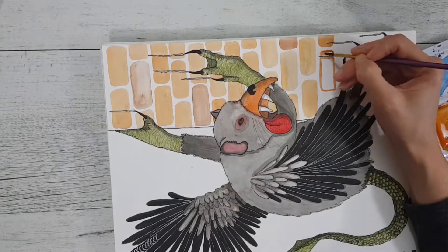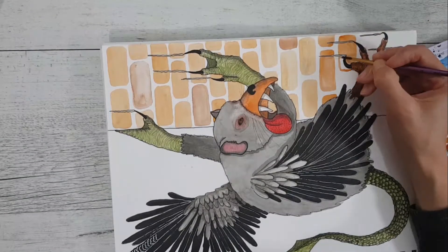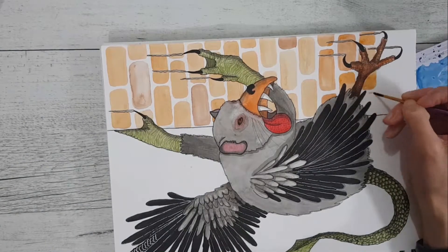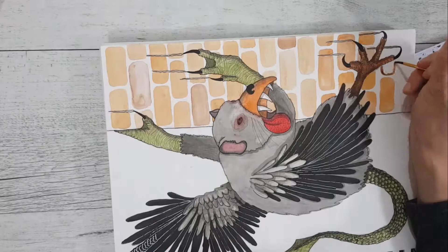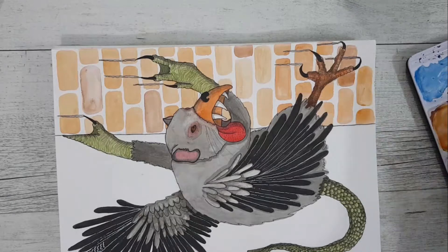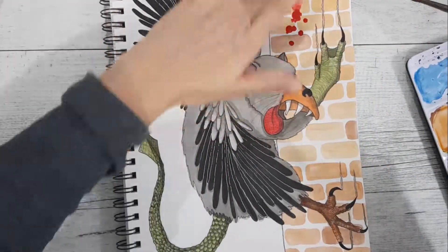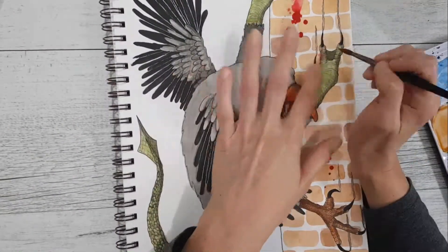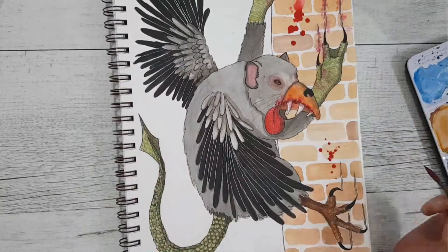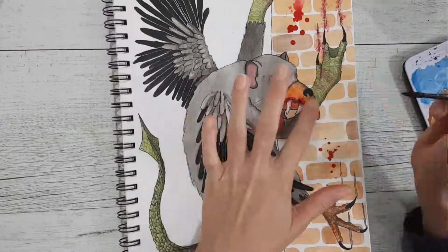I didn't know how I was going to do a brick wall, and then I just thought I'd start painting some brick-looking shapes with different colors and it works. So I ran with that and I don't mind the brick wall. I haven't done a huge amount of brick walls, so this was fun. And I got a little bit too excited with the blood stage - I wasn't supposed to do it at this stage, it was too soon. So then I had to work around the blood, and I wasn't happy after I'd done it. I realized I had to do so much more to this piece before putting the blood on. So that was a face palm moment.